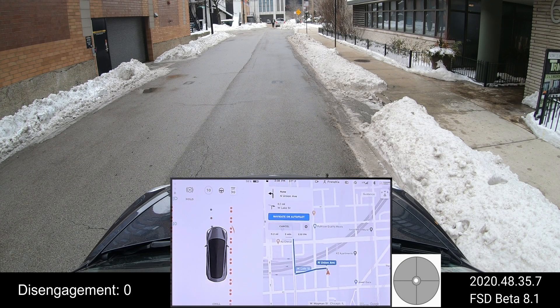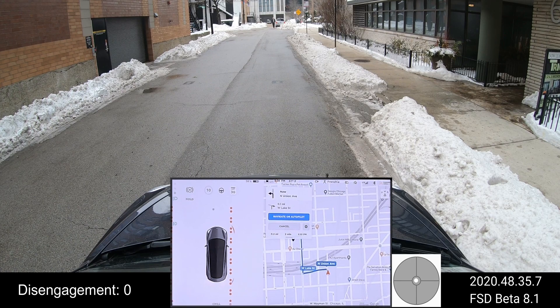Hello and welcome to this video. Today we're testing FSD version 8.1 — that's the latest FSD beta version that was pushed to beta testers. We are outside of Chicago and we're testing part of the city loop; we won't do the whole loop, just some of it so it'll be a bit quicker. We have a couple of cameras set up for a new layout — let me know in the comments if you enjoy this layout or how we can improve it.